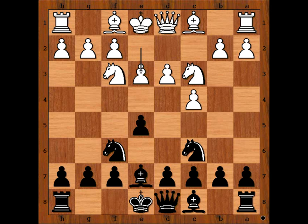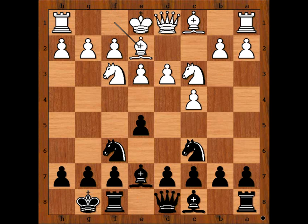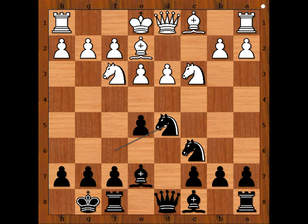Lebron castled kingside, bishop to e2, d5, c takes on d5, knight takes on d5. Have a good look at this position. Doesn't this look like a Sicilian reversed?